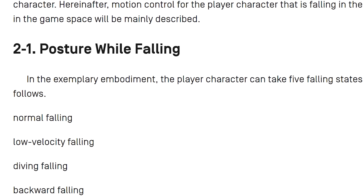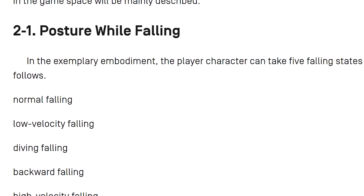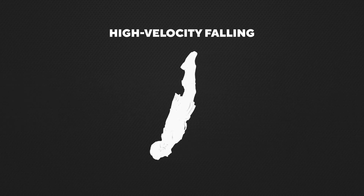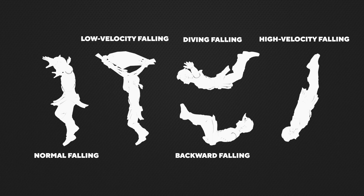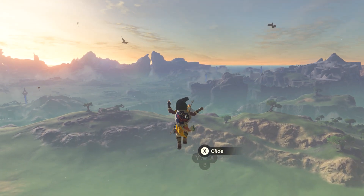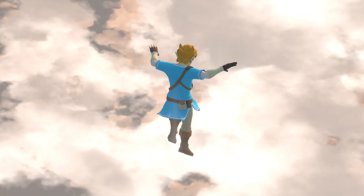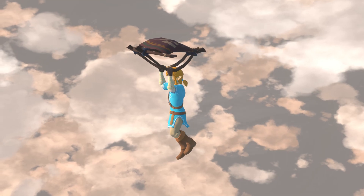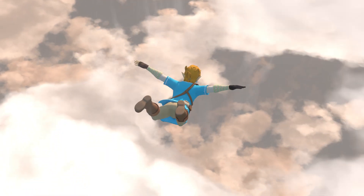Turns out there is. The description and illustrations clarify that Link will be able to descend in five different ways: normal falling, low velocity falling, diving falling, backward falling, and high velocity falling. Each one has its own type of pose attributed to it. Normal falling and low velocity falling we already know from the first game — falling in an upright position, arms slightly raised to the side, and drifting down slowly with the paraglider. The other three are new to the sequel.